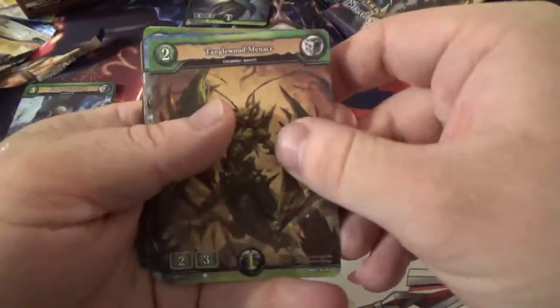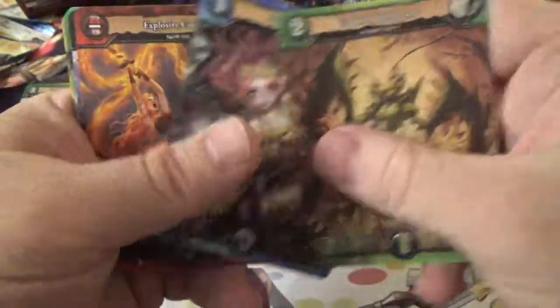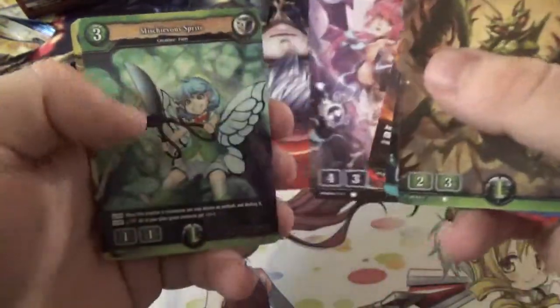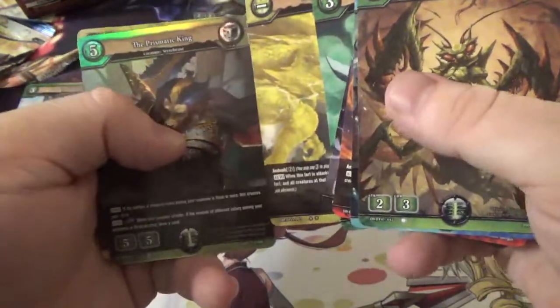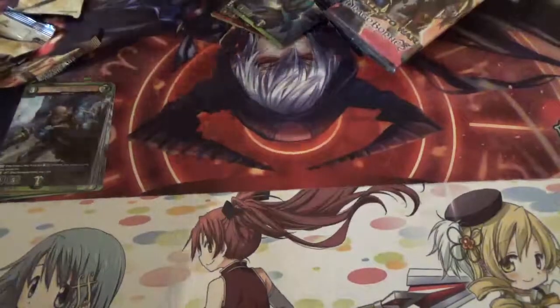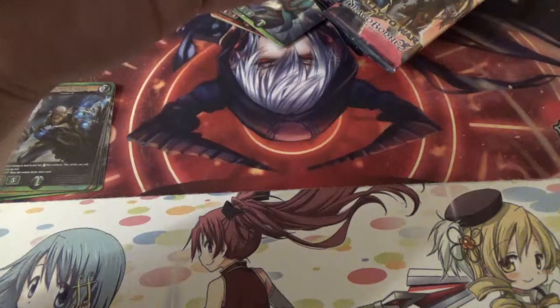For this next pack, we've got Tanglewood Menace, Frontier Explorer, Explosive Counter, Lilith's Charmer, Mischievous Sprite, Dragon's Presence, The Prismatic King for our holo, and Elwin Bladesmith. What rarity is that? You can tell by how many circles there are — it's three circles, so that's rare.